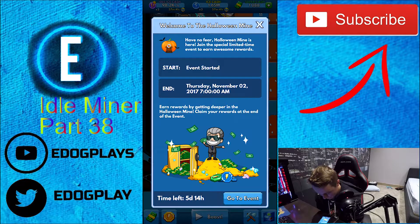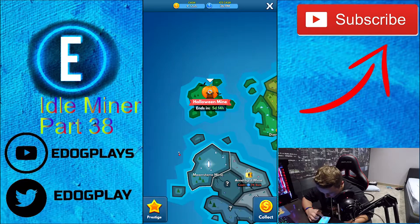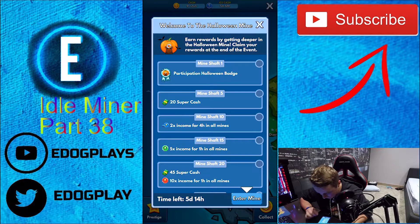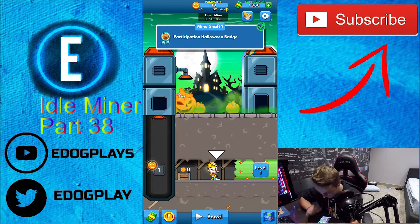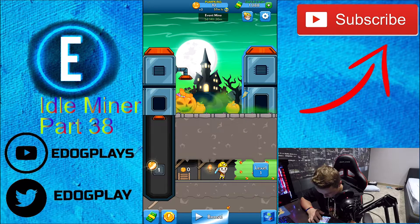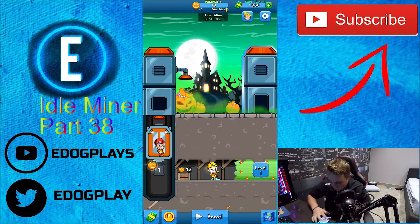Welcome to the Halloween mine — Halloween mine is here! Join the special limited-time event and earn some awesome rewards. It says Thursday November 2nd — oh wait, it already started! Earn rewards by getting deeper in the Halloween mine and claim your rewards at the end of the event. Participation reward: the Halloween badge — reach mine shaft one first. So this is what we're going to be grinding on, guys. We need to get as far down as we possibly can, because this is going to give us some awesome rewards.